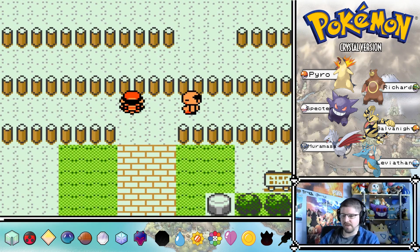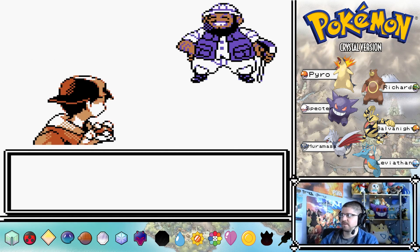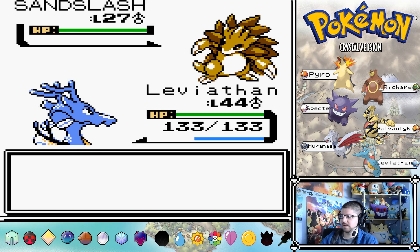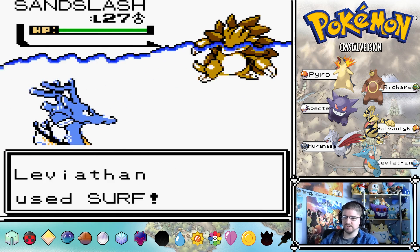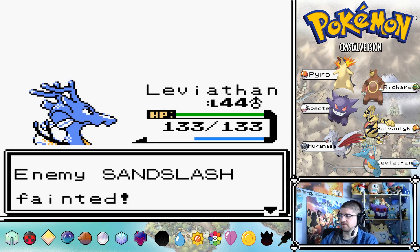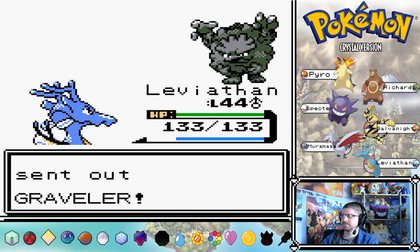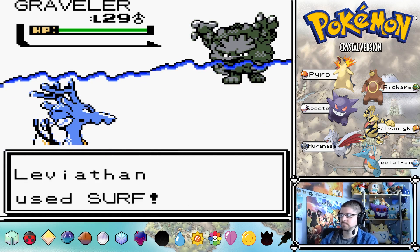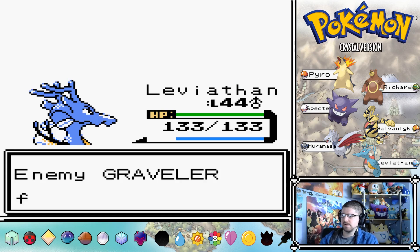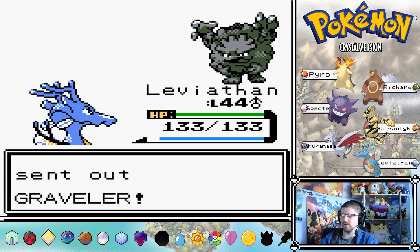We've got to fight some of these trainers, we can't avoid all of them. I should go to Rock Tunnel to get myself an Onyx. There's a Hiker - perfect, because we just put Leviathan at the front. As I said, Leviathan's going to be hench in the next gym - Leviathan and Gengar actually. I believe Brock has both the fossils. Jo-Jo didn't bring any fossils in, which is a shame - I like fossil Pokemon. Sun and Moon didn't bring any new fossils in either.